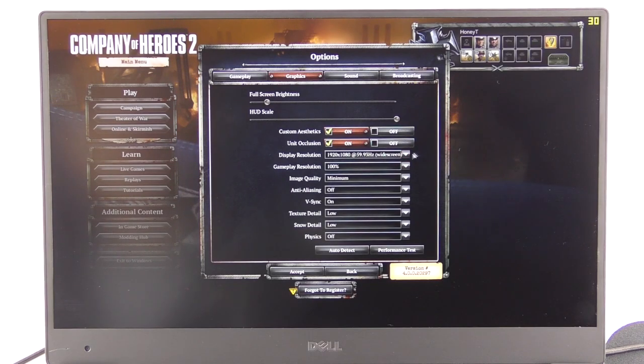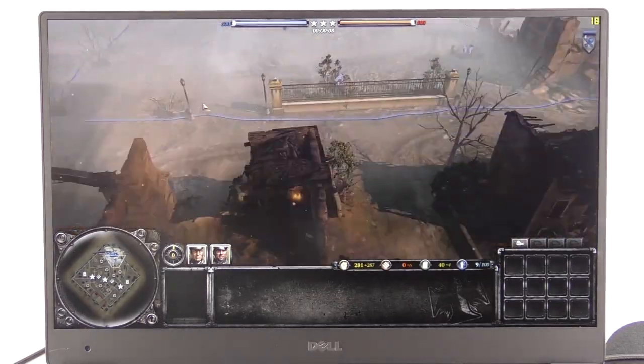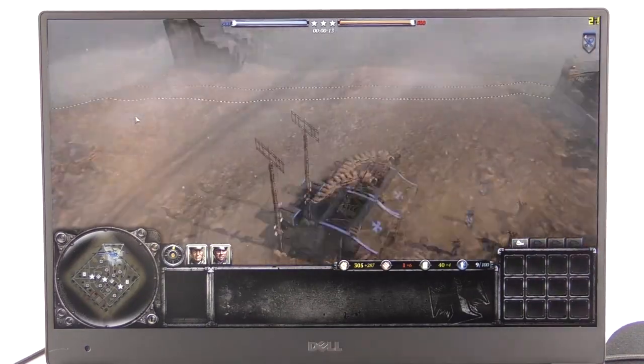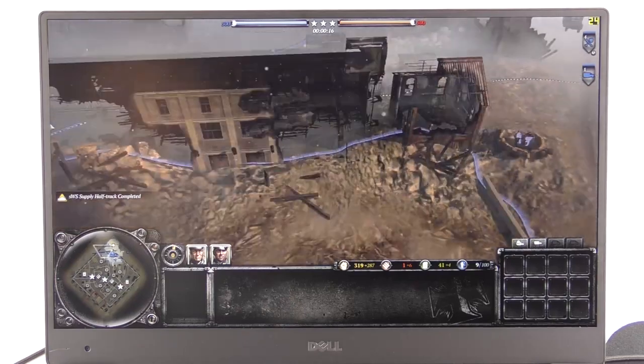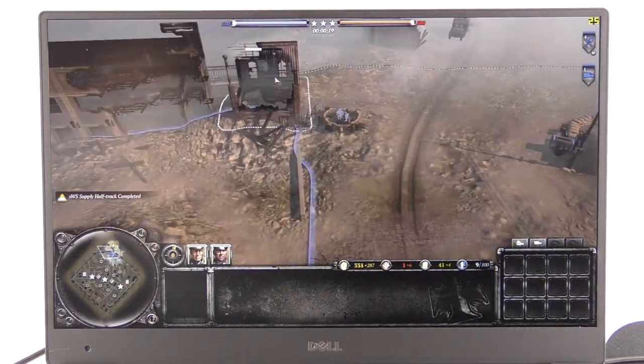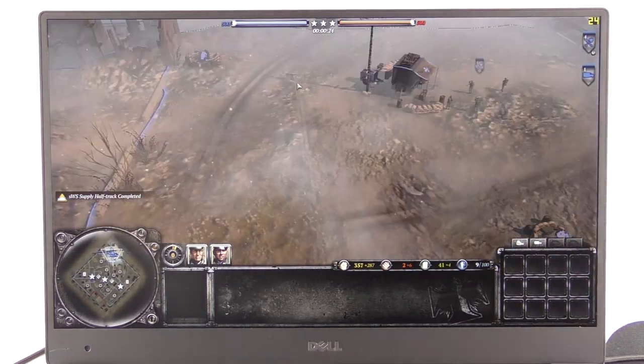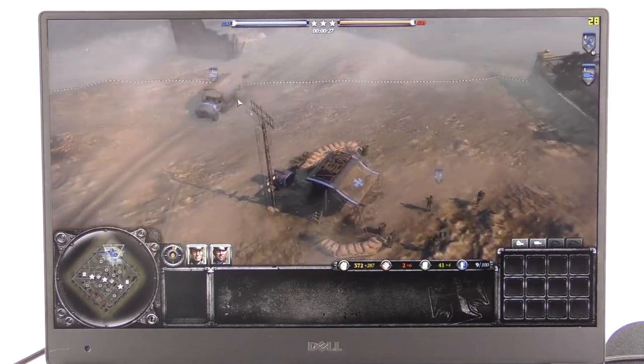This is Company of Heroes 2. Starting at 1080p native with medium quality settings and anti-aliasing off — a big resource hog. In game we're getting 20 to 30 FPS, dropping to 15 in some locations, and there's no combat happening yet, so this is roughly the highest frame rate we can expect. With a maximum of just 30 FPS, these settings aren't really going to be playable.